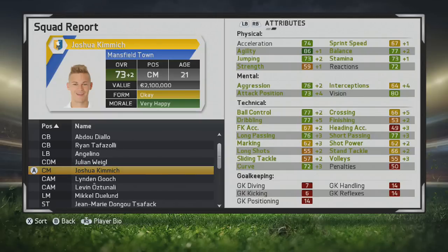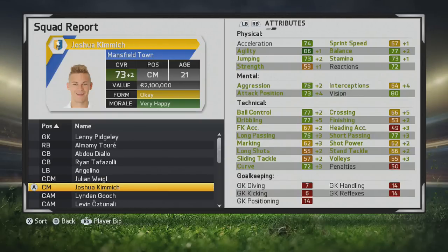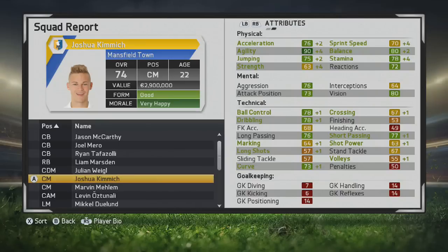Kimmich is so agile — you can see that 86 agility already, which is very promising. Short passing, long passing, ball control, dribbling, curve, attacking positioning, and vision all look very nice. That vision looks to be very solid. More growth to his physical stats too — the agility is just tremendous.